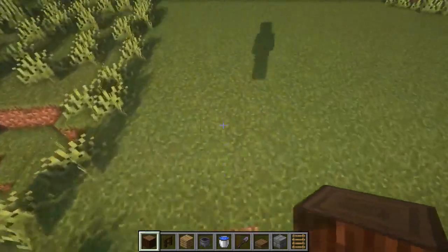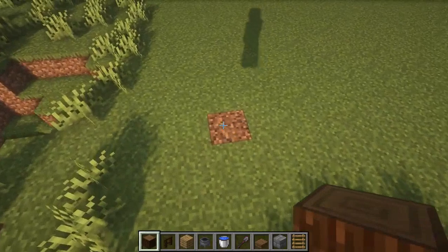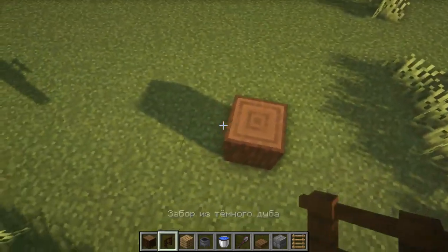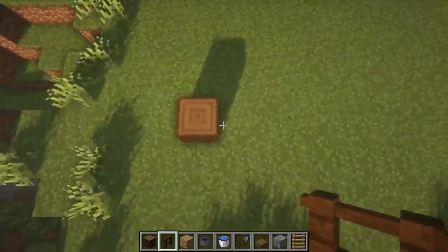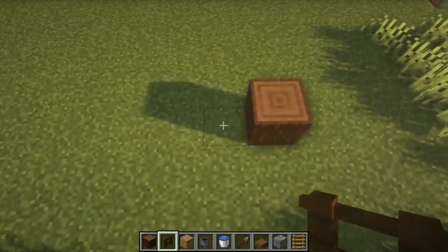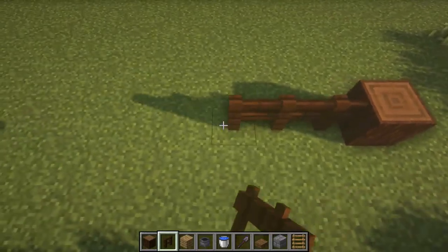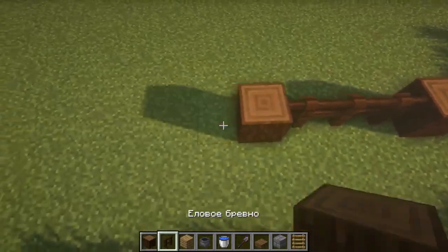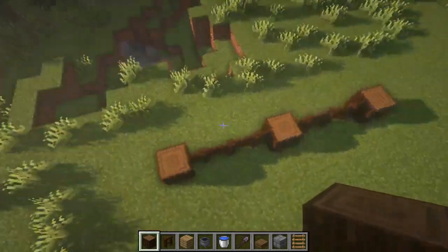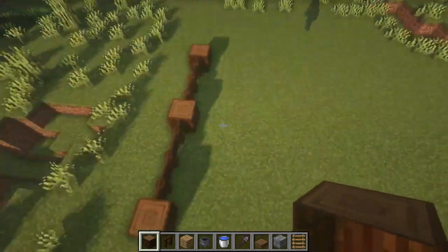First we need to put the first level of our pen. We first place the spruce log as follows. Next we need to put a fence made of dark oak — here we will have the front part of our pen, and here the side. We expose the side part: 3 fences of dark oak, then a spruce log, again 3 fences and a spruce log. We should have 9 blocks on the side.